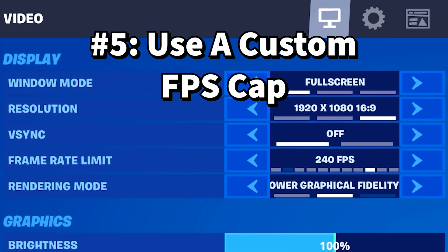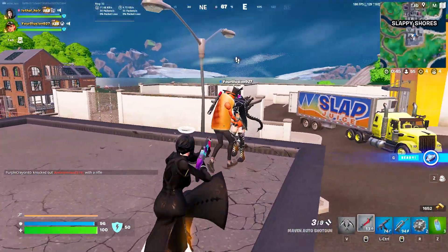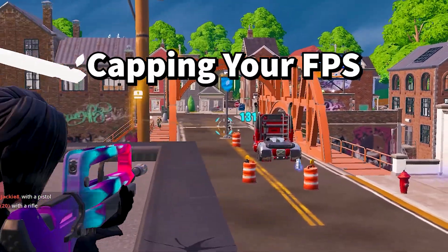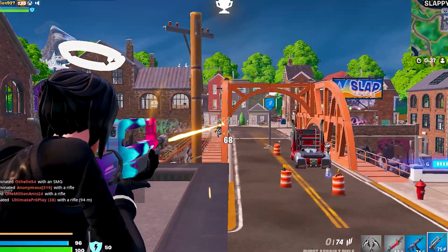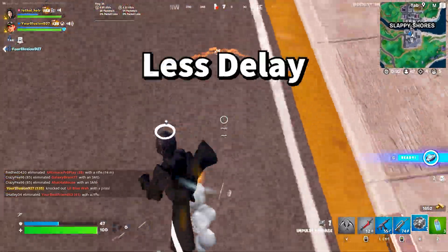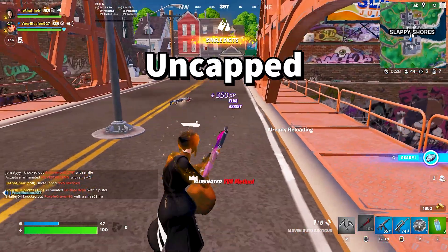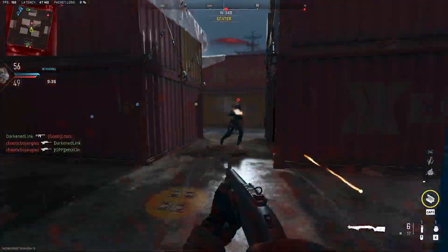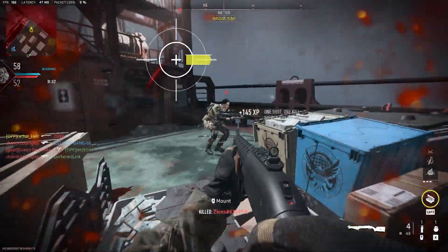Number five: use a custom FPS cap. Depending on the frames per second your hardware is able to reach, you may benefit from capping your FPS. Capping your FPS has many benefits including reducing heat and giving you more consistent input response times. The higher your FPS, the less delay you will have. For this reason some people just leave their frame rate uncapped, but while this technically gives you a lower average input delay, it will work your system a lot harder than it probably needs to be.